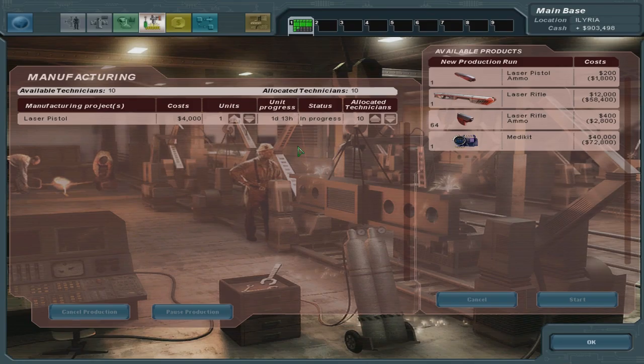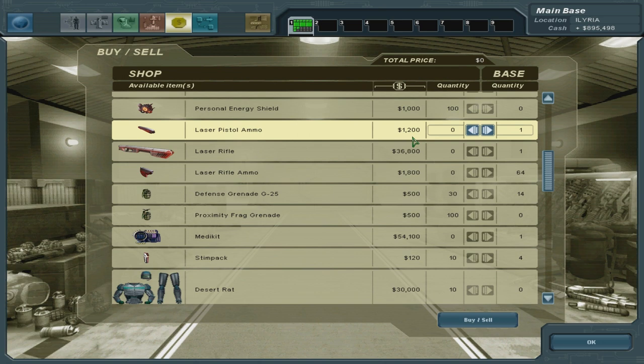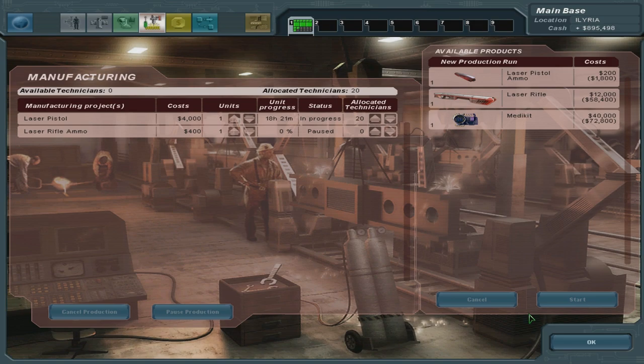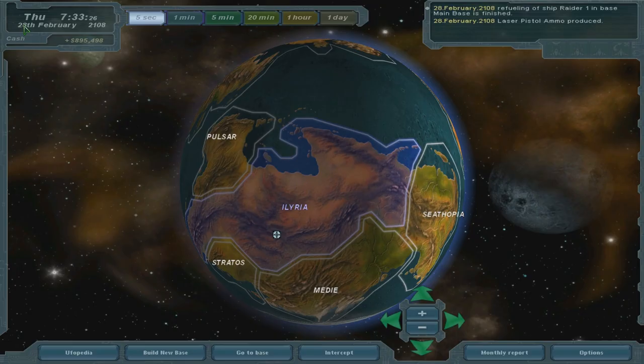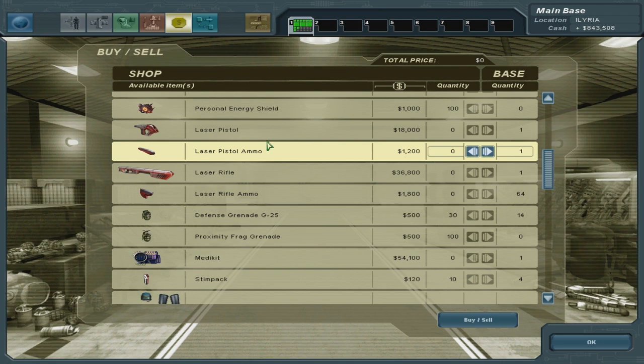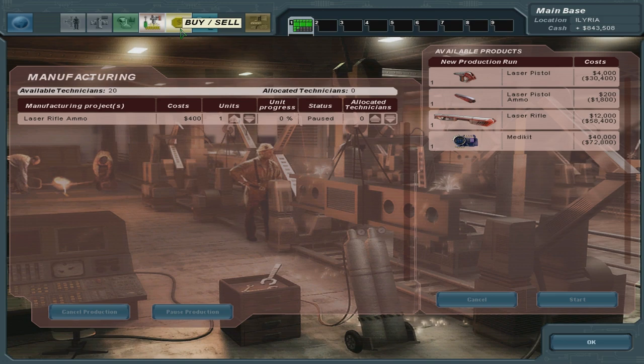Production of laser pistol ammo is finished. So how much is laser pistol ammo? 200, and you can sell it for... whoa! That's six times the amount you can sell it for — that's even better. But how long does it take to make one of these? Let me finish that first. What did I make? A laser pistol, right? Laser pistol is $18,000 and you make it for $4,000. So indeed, the laser pistol ammo is so far the most lucrative.